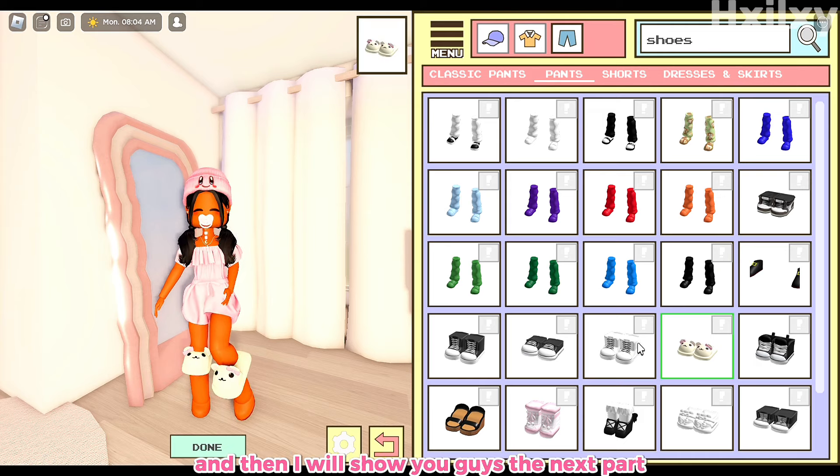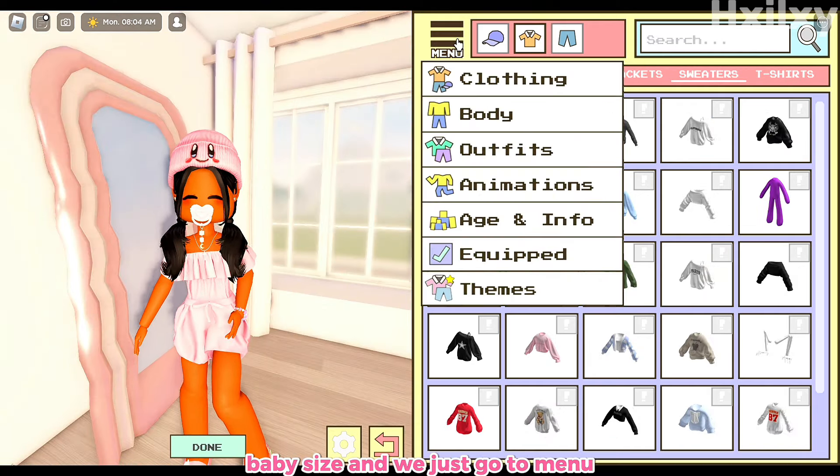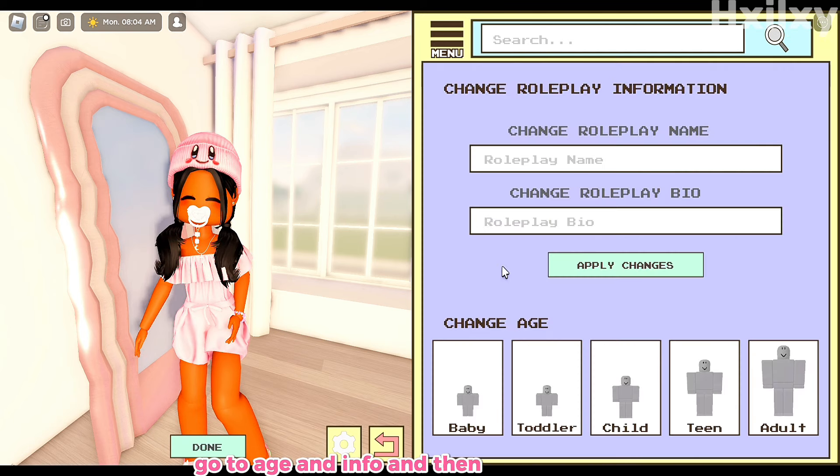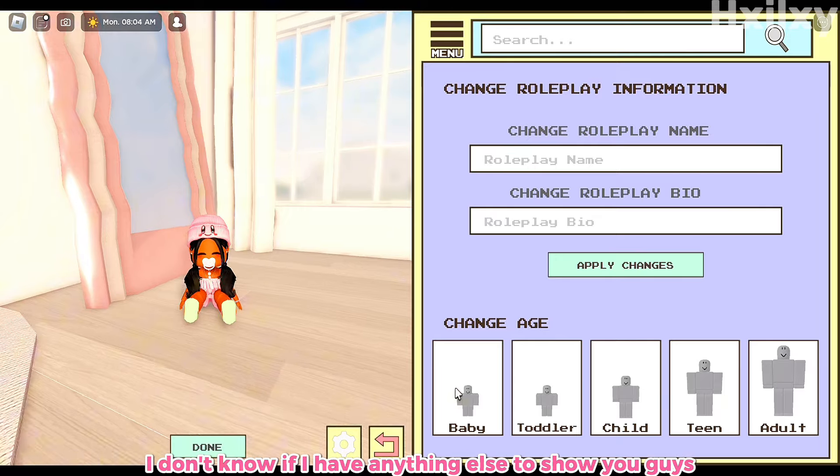I am done dressing her up. Now to get her to baby size, just go to menu, go to agent info, and then select the baby — and we're done right there.